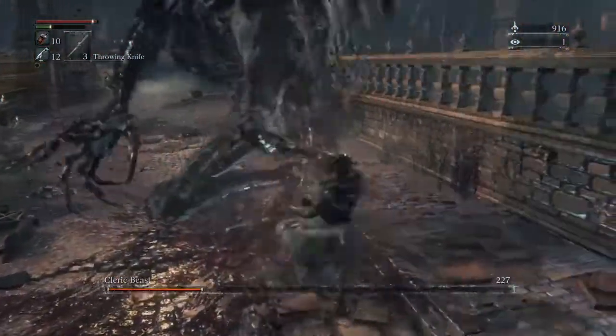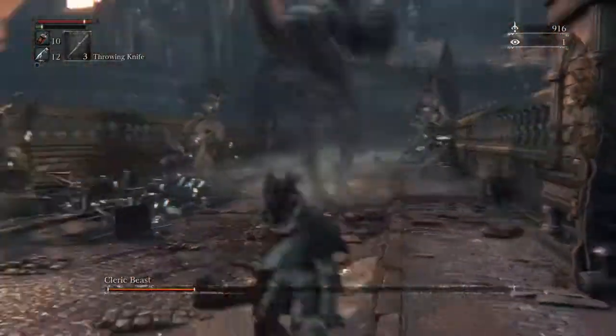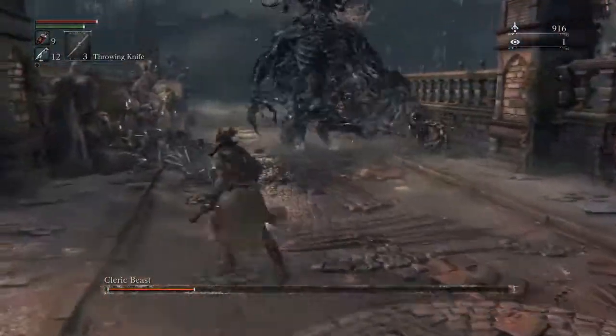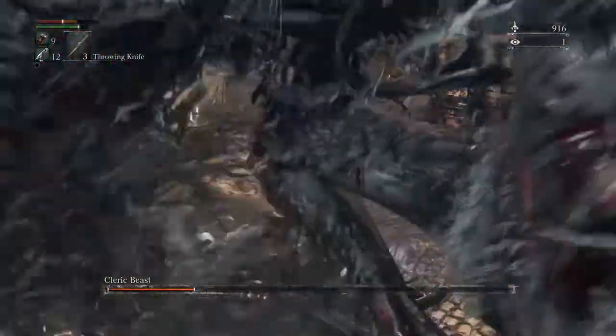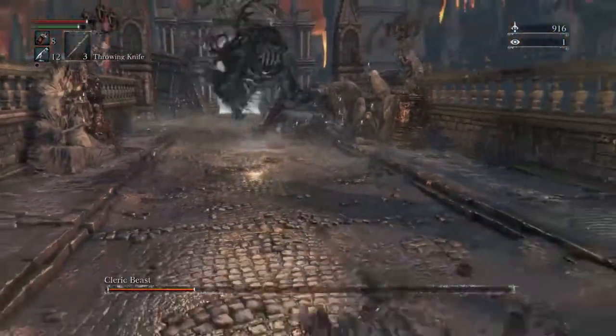Just hack away at him — you don't need to go all out at once. Take your time with this particular boss and heal up when necessary. It's really, really important. Just dodge him whenever he gets a little too close.